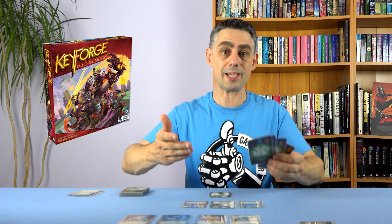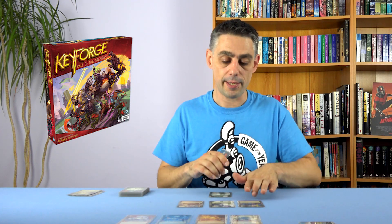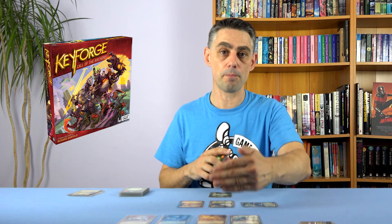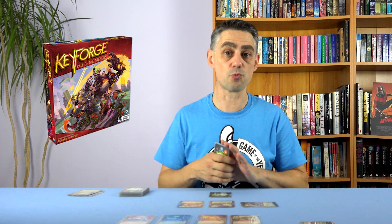You're not trying to attack your opponent and deal them damage. In this game you're trying to forge three keys, and you forge a key by getting amber. You get amber from a number of places, but one of the things creatures can do when you use them is reap — generating amber. The reason you'll want to fight the other player's creatures is that their creatures may have special abilities that hurt you, and also their creatures will be generating amber. So you will be fighting their creatures. The gameplay feels really different.